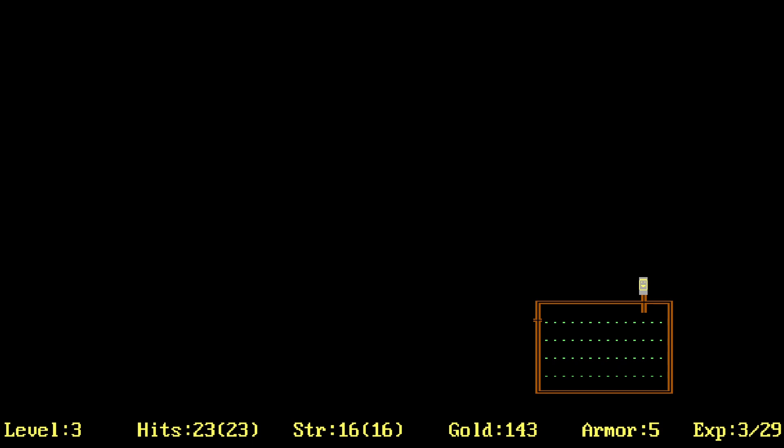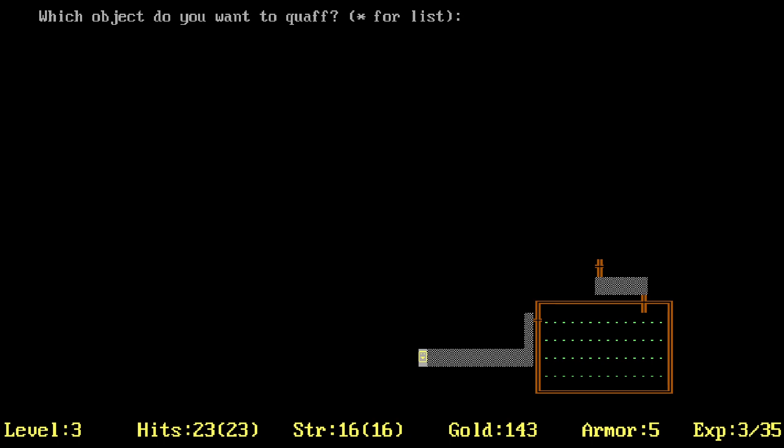Let's not drink any more just in case. There's something scary in the dark — it barely misses us, we swing and hit it, we have defeated it! We can't see what it was because of the cloak of darkness — that's horrifying! We hit another thing in the dark and defeat it. Then we drink the tan potion — our strength drops to 13 out of 16, and we're blind!